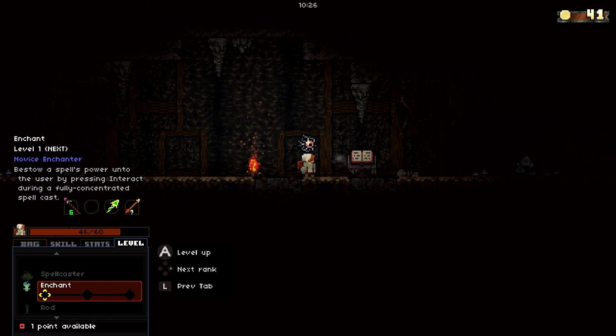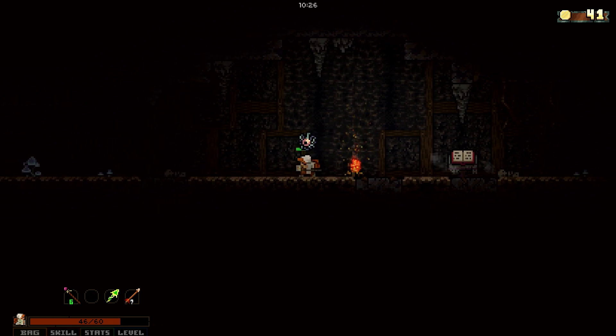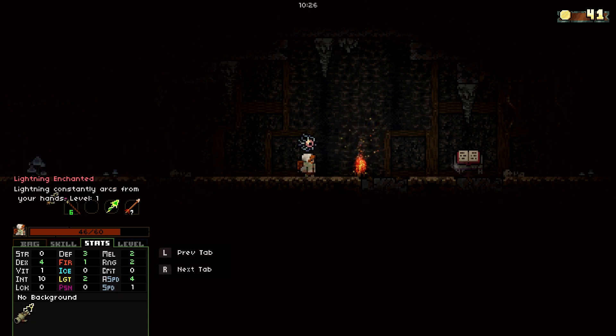You can look further into the stat tree to see what other neat things come from leveling up — most of them have something very nice if you dedicate enough points. You also have class-specific skills. For the mage we have Alchemy, Spellcaster, Enchant, and Rod. I always love Enchant, so we're going to grab a point in that straight away. Enchanting bestows a spell's power onto the user by pressing interact during a fully concentrated spell cast. Right now I am now lightning enchanted — lightning constantly arcs from your hands, and this affects my weapons.